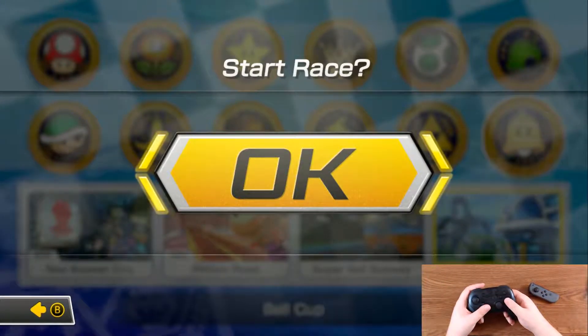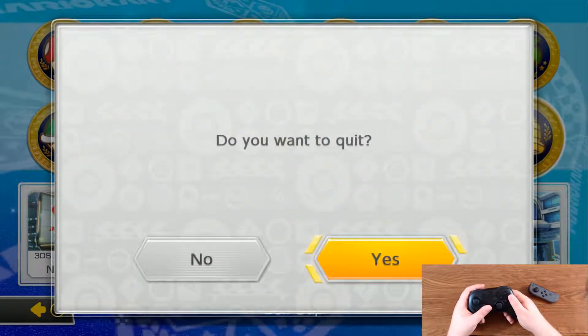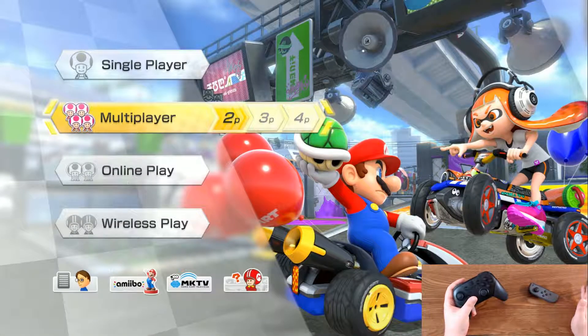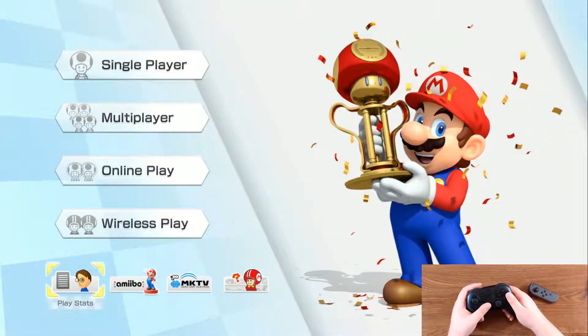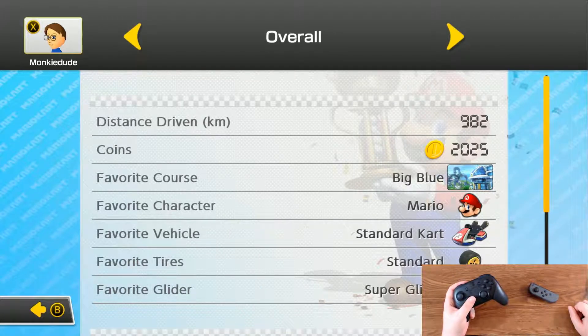But if you want to quit out, as soon as you quit out you're going to be able to see all the coins that you've accrued. Don't ever force-quit the game or anything like that because you won't get them — you have to actually quit out properly in order to see them. Once you go down here to play stats, you'll see — boom — 2025. I had 2015 when I started, now we're at 2025. So that's it.